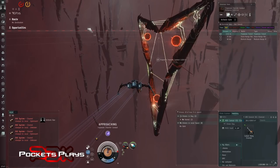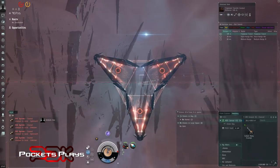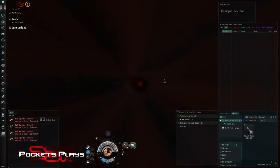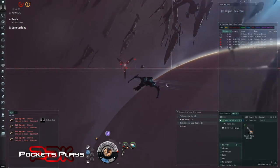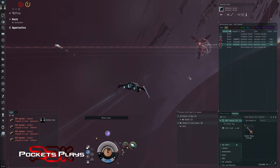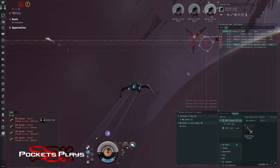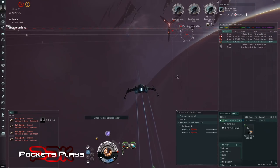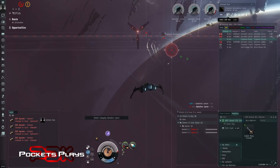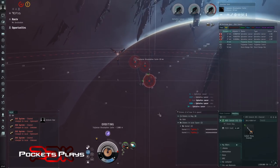We managed to do that first room in like three and a half minutes so we have lots of time for the next two rooms. We could run into trouble with cruisers - I don't think battleships are going to be an issue because we can speed tank them, and frigates and drones are obviously no problem. Here we go, cruisers - we're about to find out. These are Drifters, that's good. We'll just get missiles and drones on these guys and watch for yellow boxing, same as the last room. I'm going to orbit this at five.